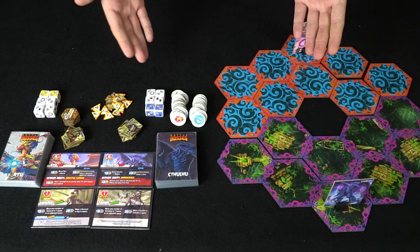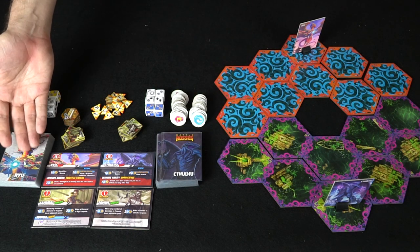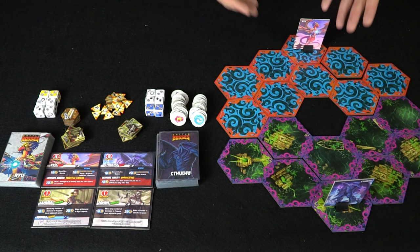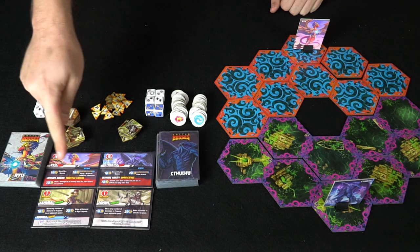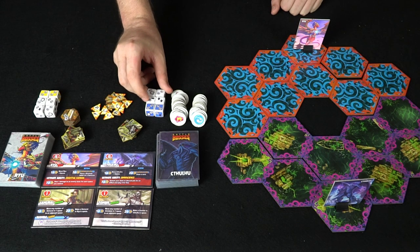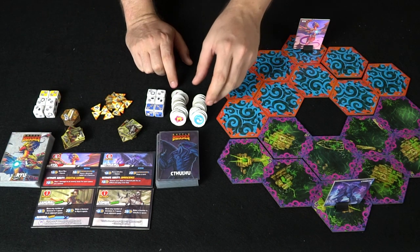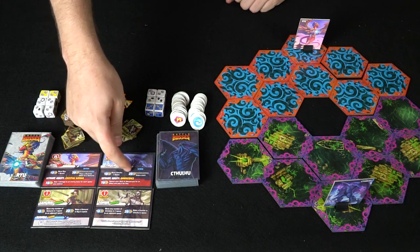Here are some of the components for Battle Bosses. I have two bosses to show you: the Dew deck and the Cthulhu deck. Dew is the dragon; Cthulhu is the Lord of the Deep. Each player gets their own battle boss — either a miniature or standee depending on the Kickstarter tier. You'll also get minions: zombies for Cthulhu, samurai and bushido tokens for Dew. Each player starts with four dice and two potential bonus dice.